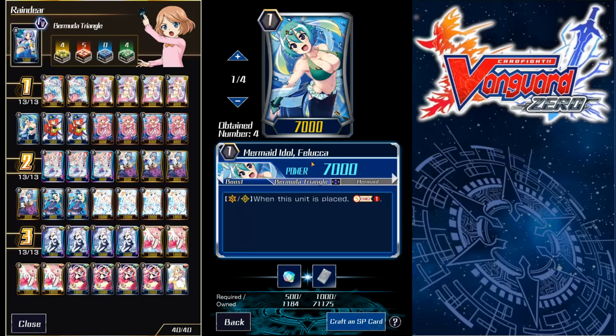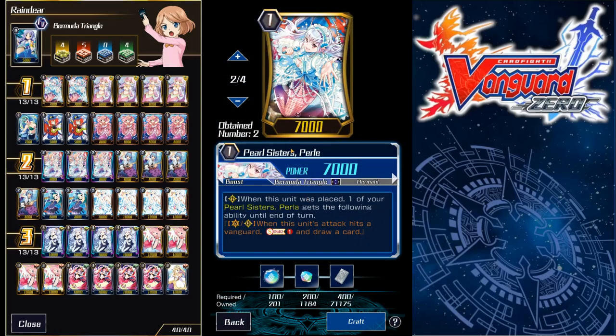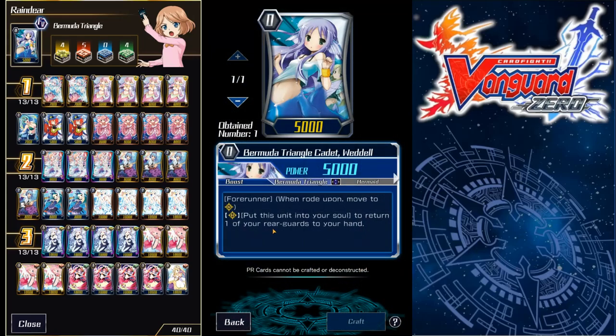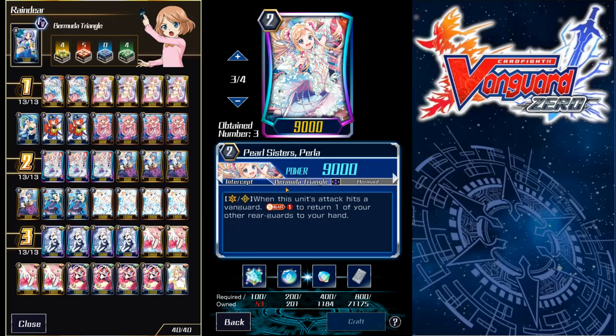Then one Feluca — Feluca should not actually be in here at all. The only reason she's in here is because I only have two of the Pearl Sisters' Perlay. Ideally I want a third one of these and I'll probably craft it at some point. You want three Perlay — maybe even four — for maximum consistency with the Sister. But for now it's two of that and one Feluca. And then of course four PGs: Mermaid Idol Ellie, the classic — you gotta run those. The starter is Weddle because she bounces something up, so it combos well with Rio, with Kareen, with the Luck Bird clone, and you can use it to bounce the Sister up if you don't have Soul to use with her.